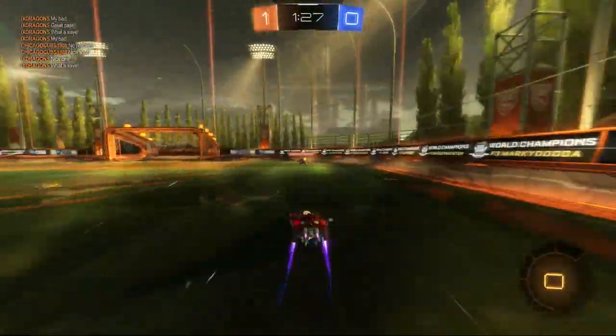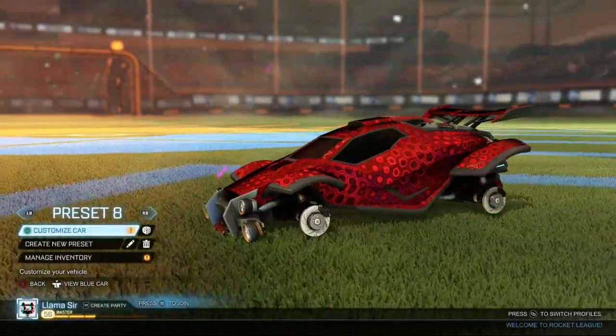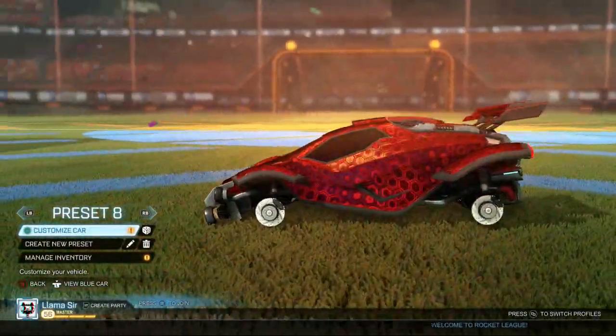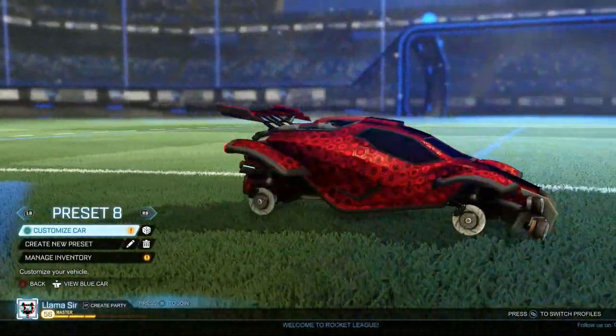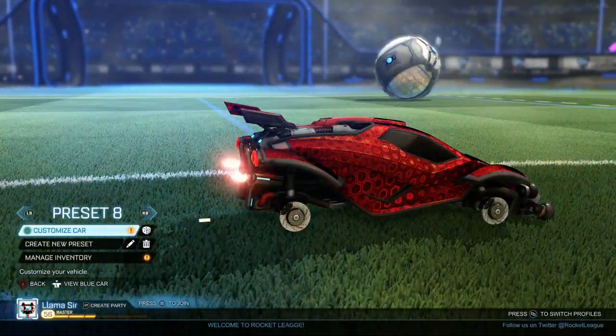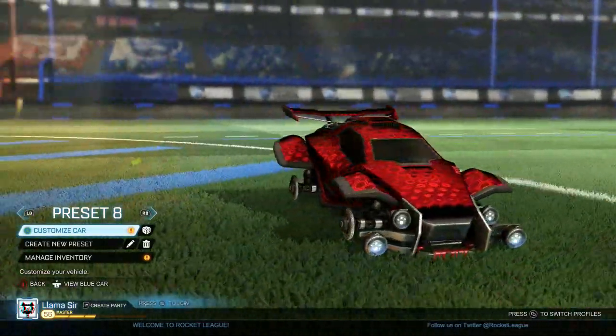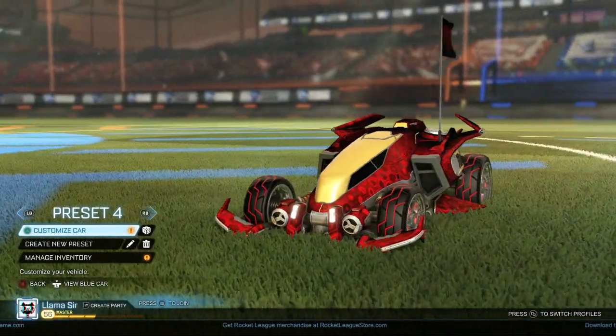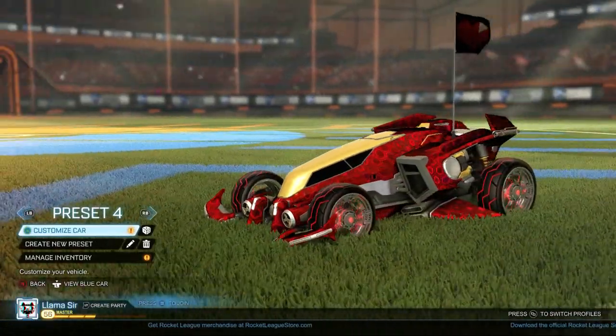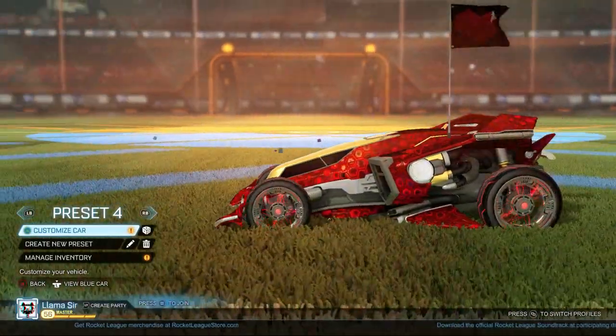Alright guys, so the first glitch here — this is how you can get no wheels on your car. That's right. With this amazing glitch, which is super simple to do, it'll basically make your car just be floating there in the menu. As you can imagine, this one is great for messing with your friends because they'll join your lobby and be completely confused as to why you do not have any wheels on your car.